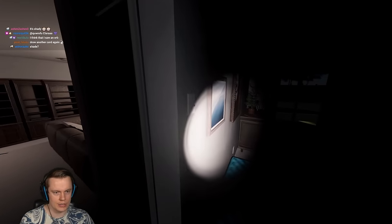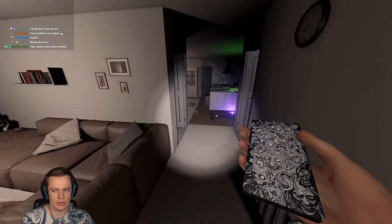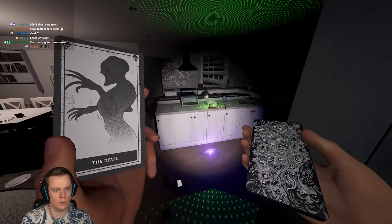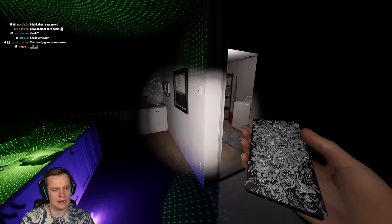Let's just grab the tarot cards and go a little crazy. I think I saw an orb. Your sanity - oh, doing a ghost event because of the devil card. That's the thing: your sanity starts at a hundred obviously on every single difficulty except insanity, where it starts at 75.